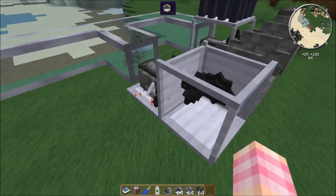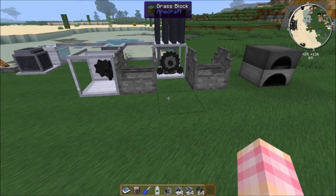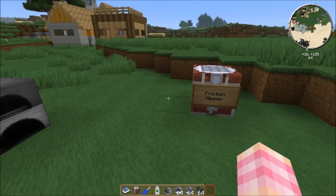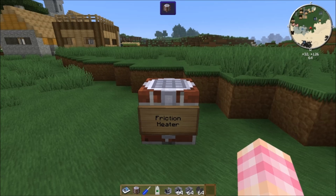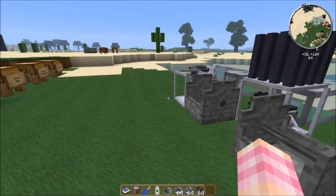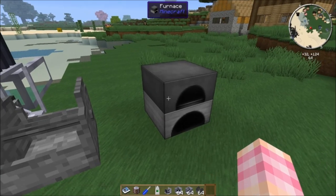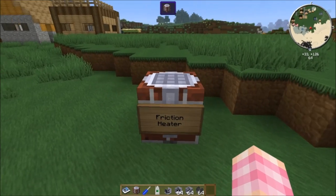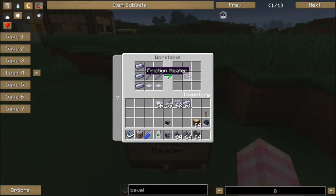We've got power from one steam engine going this way. Now let's make the machine that's actually going to power this furnace — the friction heater. It's a really simple machine made from parts we learned last episode: three steel ingots, two base panels, and two shaft units. You place it next to a furnace, and it will heat it up and allow the furnace to run without fuel.